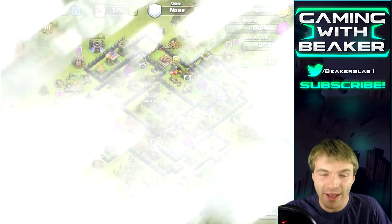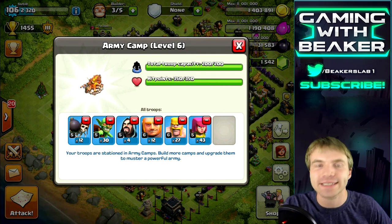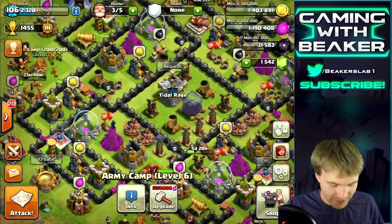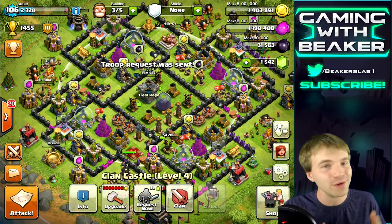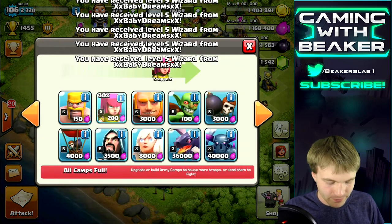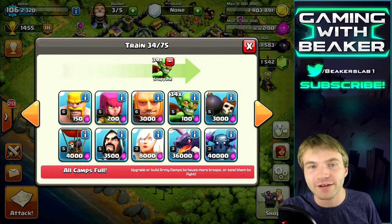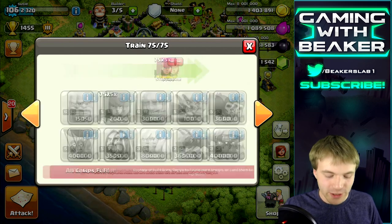We already have an army ready. This is what I always do: about 10 to 12 giants, some wall breakers, and a mix of goblins, barbs, and archers — this is where it's at. I also have a few wizards this time, but normally I'll have them in my clan castle by requesting wiz, archers, or minions. Fill up the barracks — sometimes I do one barrack with giants, one with wall breakers, one with archers, one with barbs.